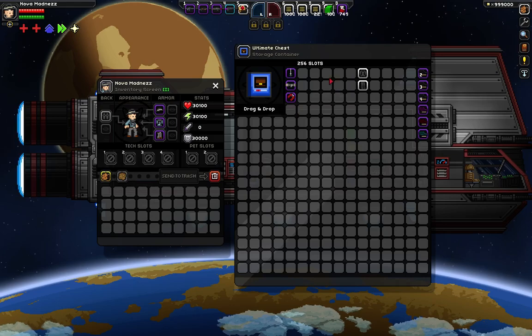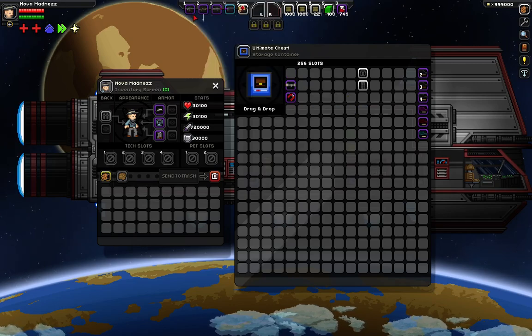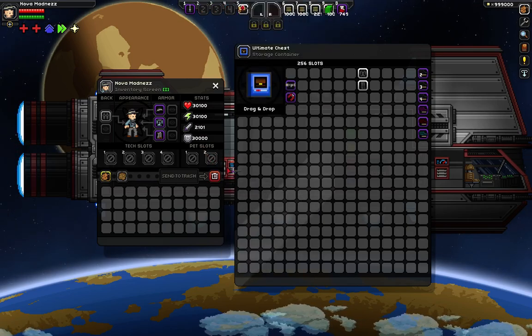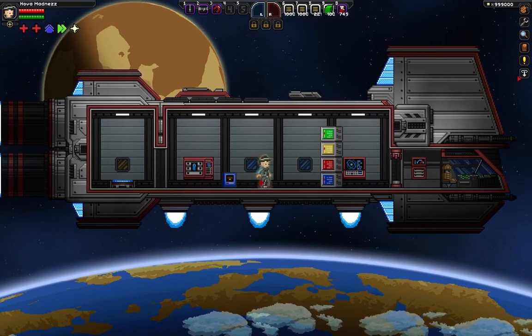And then you come over here — so next we're going to go over all of these. This is the overpowered sword. Let me throw away some of these items. Okay, so we've got an overpowered sword, an overpowered gun, and then this is my personal favorite, which I will show you as soon as I get down here.